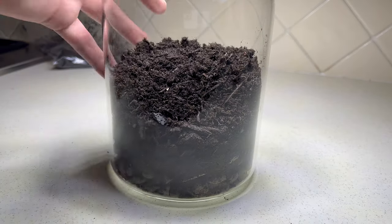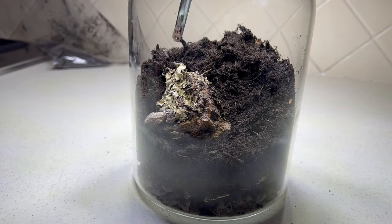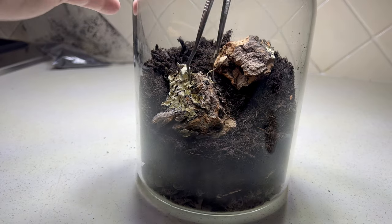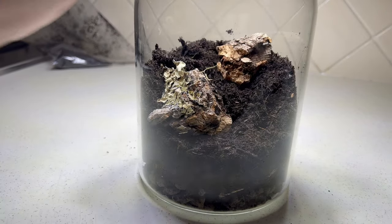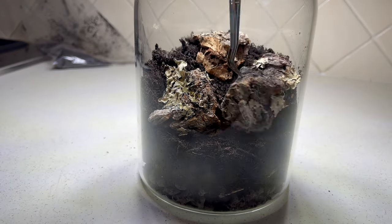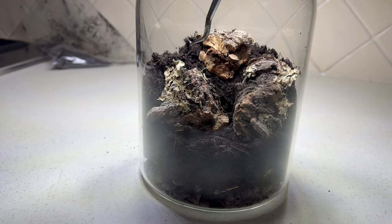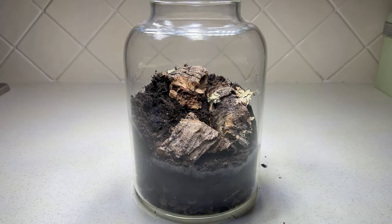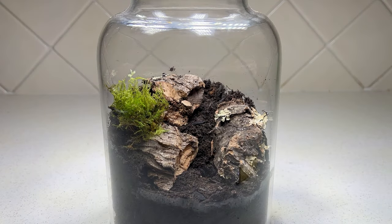A few of the pieces of wood I put in were a little bit too big — I think I only changed one piece in the end. I'm only using different types of mosses in this build today, purely because I don't want to bombard it with plants. I don't think any plants I have would completely outgrow this straight away, so I'm just going to relax with it, not overcrowd it, and let the mosses grow and pad it out.